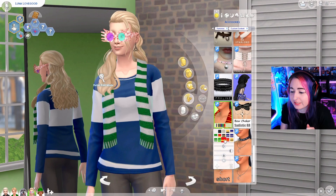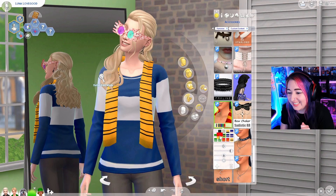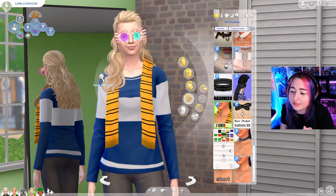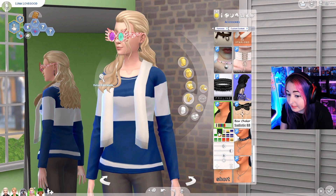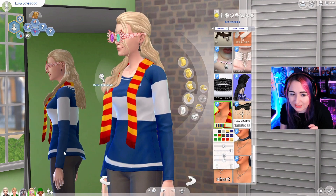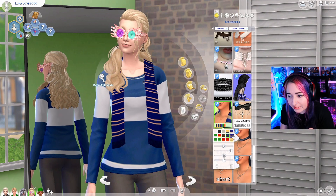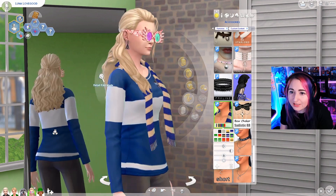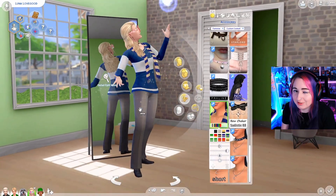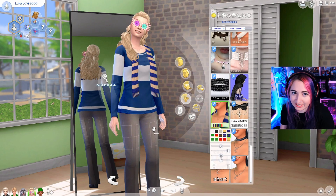Scarves! House scarves in all the Hogwarts colors. We have blue, yellow, green, and gray — just simple scarves. The texture is pretty good, not quite Maxis match as I'd like, but I think it still looks nice. Some textures are better than others. Also, Luna is Ravenclaw — I accidentally put her in a Hufflepuff sweater, but that was on me because I was just excited about Hufflepuff. We're giving her her school colors.